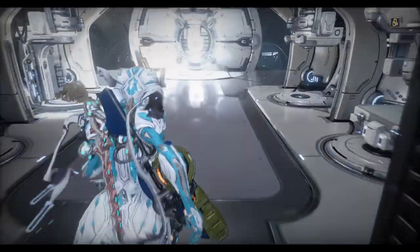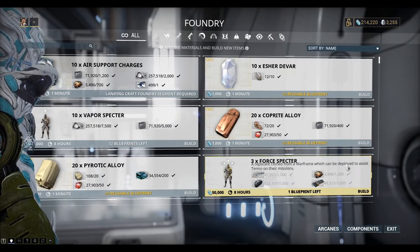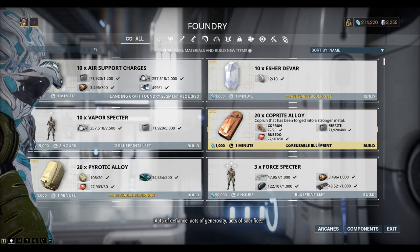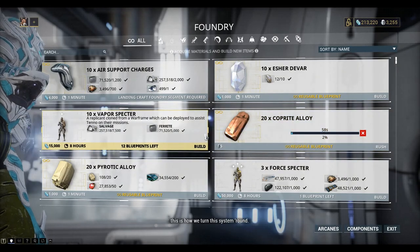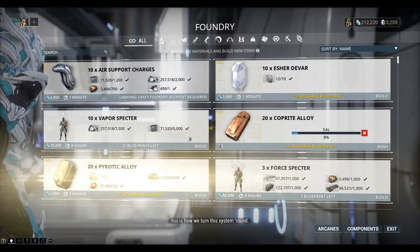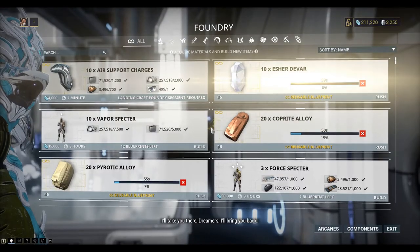Let's go back to the ship and take a look at the foundry. We can build some Coprite Alloy — we can build 60 of those. Pyrotic Alloy — we can build 100 of those. And Esher Devah — we can probably just build 10 of those.